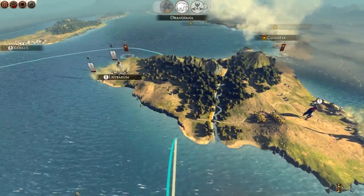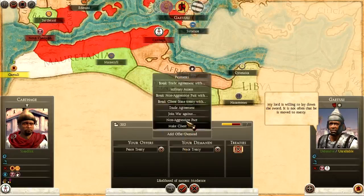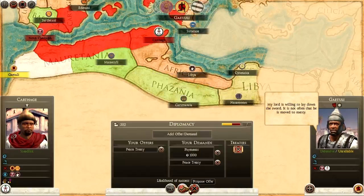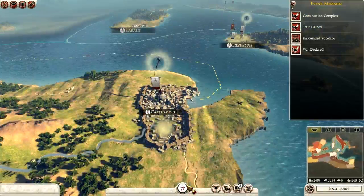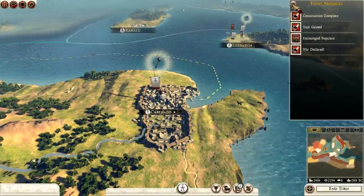I am playing on very hard difficulty. Oh — the Turtidani really want peace. Their lord is willing to lay down the sword. That might annoy my allies, but tell you what — I'll have peace with you, but you must pay me. I demand payment of a thousand. There we are then — I think that was fair.